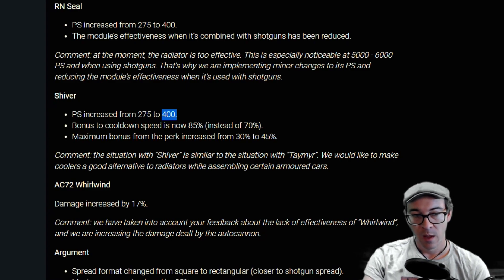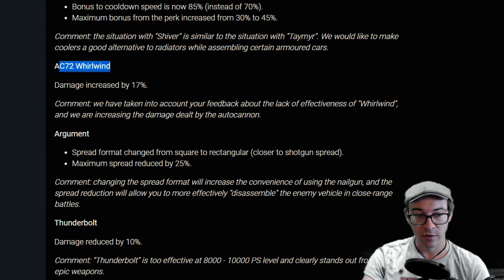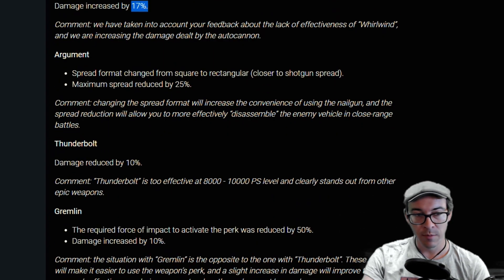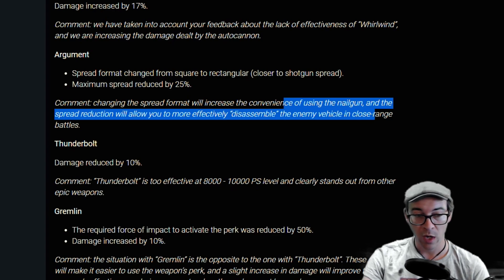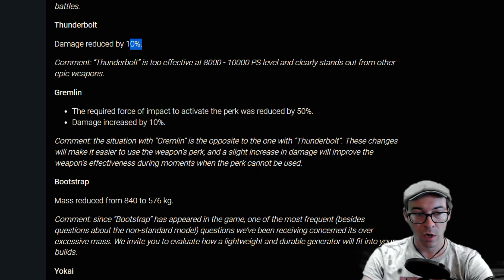The AC 72 Whirlwind gets a buff of 17 percent. The Argument spread format changed from square to rectangular — closer to shotgun spread, so that sounds like a nerf — but maximum spread is reduced by 25 percent, which sounds like a buff. They say it'll increase the convenience of using the nail gun; I guess we'll have to wait and see. Thunderbolt gets a 10 percent nerf across the board.